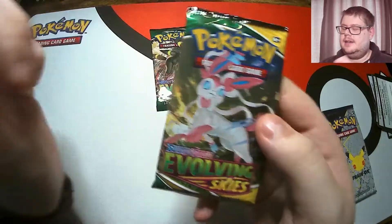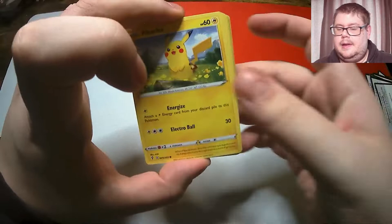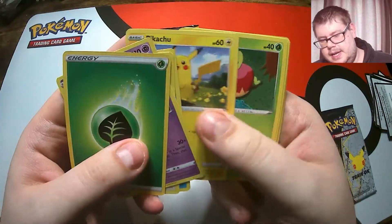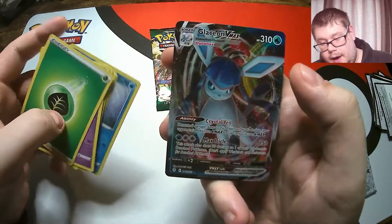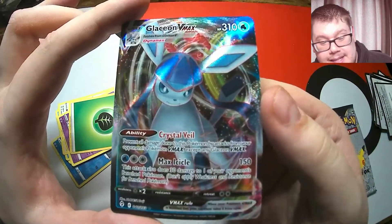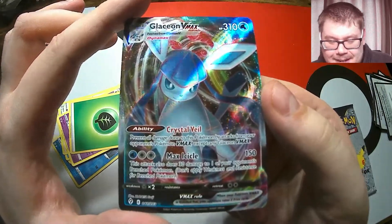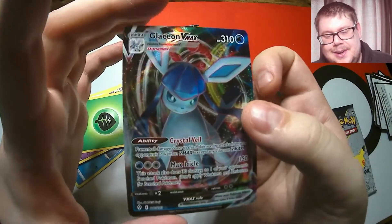Our second to last Evolving Skies then. Another Pikachu on the front - just can't stop popping his head up in this video. So let's see what we're getting here. A Lunatone, there's that Pikachu, a Tympole, a Glaceon VMAX. We asked for Umbreon, we got Glaceon - not going to complain, that's awesome. Really happy with that one. Really nice.